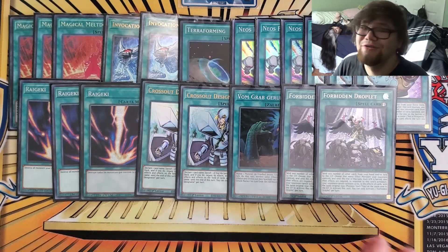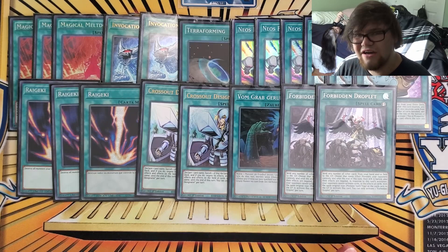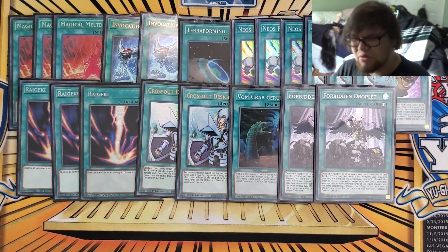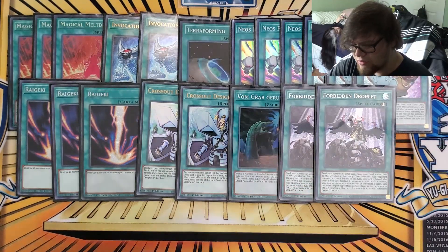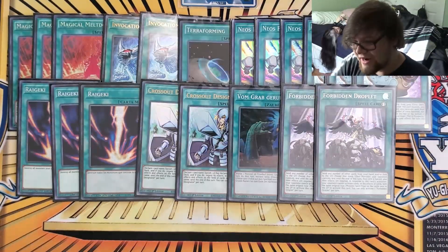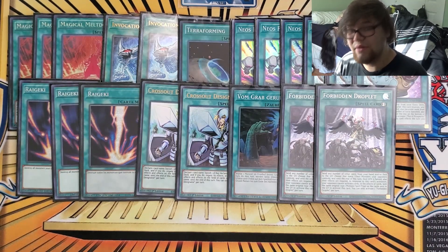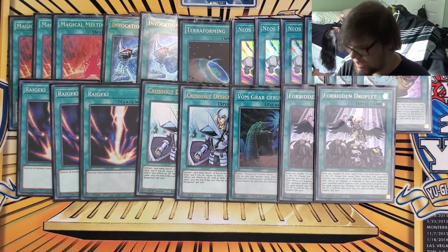I played two Forbidden Droplet. This didn't really come up much — it came up realistically once when I was playing under Gozen and I had to get Alistair off the field. So I Normal Summoned Alistair, activated Droplet, sent Alistair to negate the card, and then added Invocation. Because now I didn't have a card on the field, I could go into Mechaba. So Forbidden Droplet worked in that scenario.